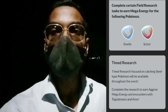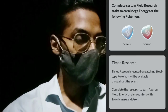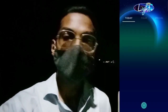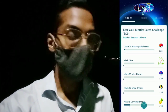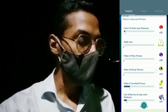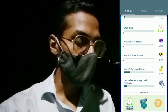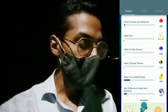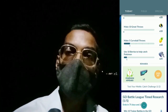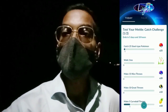To make this event even more interesting, there will be a limited-time research. When you open your Pokemon Go app you'll see it — Test Your Metal Catch Challenge — a two-step limited research. The first step asks you to catch 25 Steel-type Pokemon. Walking 1 kilometer rewards a mysterious Pokemon encounter, making 5 Nice throws rewards Poke Balls, making Nice throws rewards Ultra Balls, making 5 curveball throws rewards 10 Pinap Berries, and using 10 berries to help catch Pokemon rewards Mega Energy for Onix. The ultimate reward for completing it all is a mysterious Pokemon, the Magnetic Lure Module, and 2,500 XP.